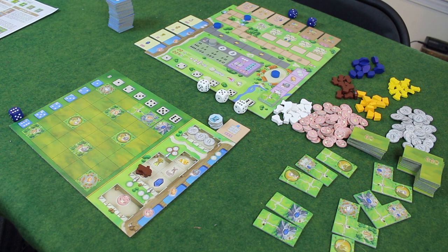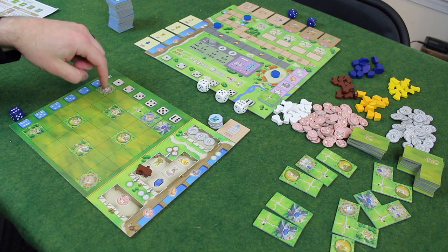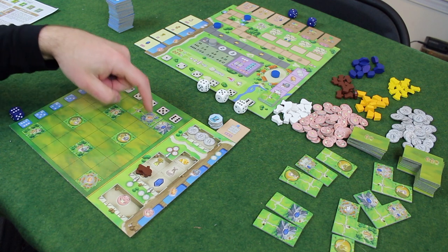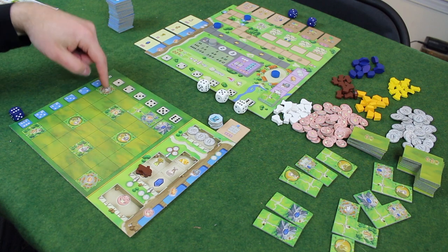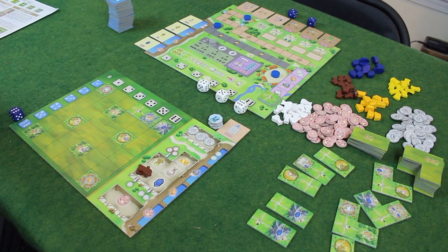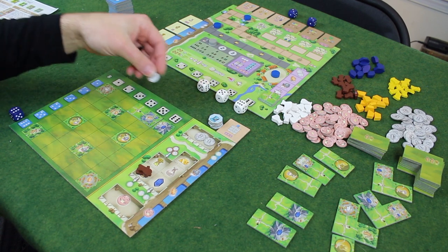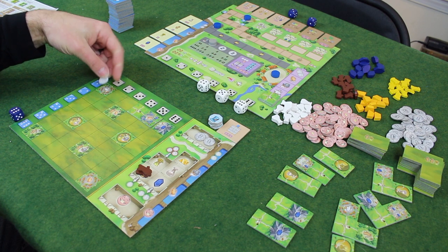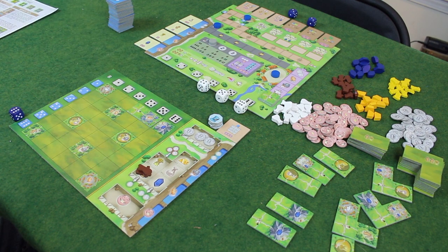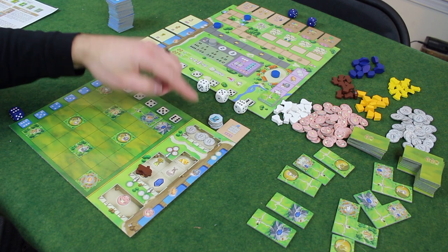I'll kind of explain as I go along. Generally speaking, the different types of actions you can take: you can activate buildings on your board. These road spots with a little person are not buildings and can't be activated. Any of the pre-printed tiles and some you can get from the pool can be activated. When you activate them with coins, it's a one-time use — you place a coin on it and activate that building. The first one costs one coin, the second costs two, the third costs three, and so on.